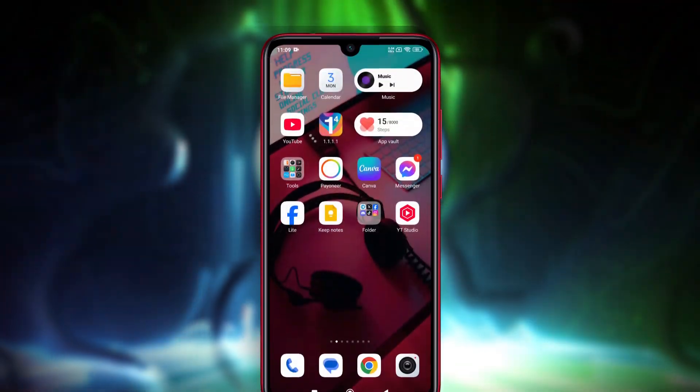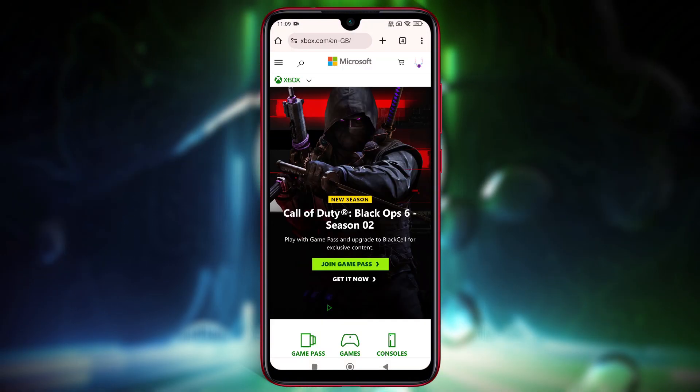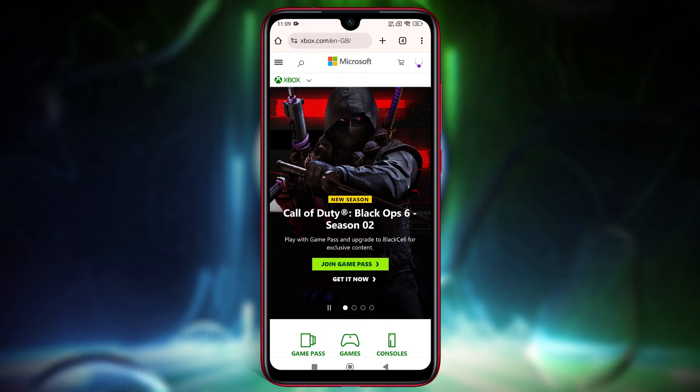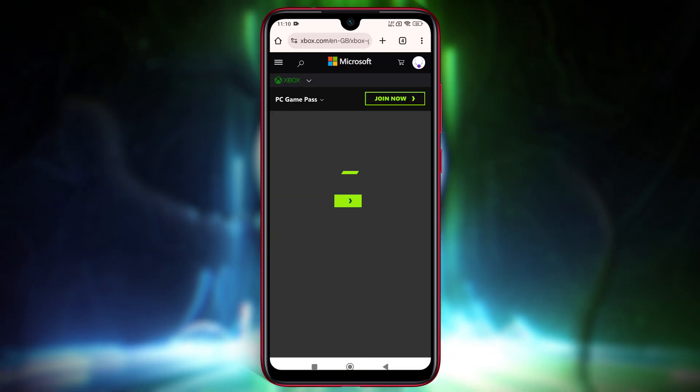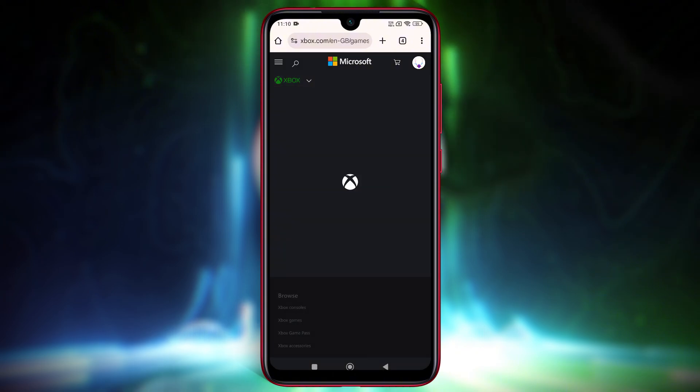To get Xbox Game Pass Ultimate for cheap, visit the official Xbox Game Pass website at www.xbox.com. Click on Game Pass and select PC Game Pass. Look for the $1 promotional offer, often labeled as 'Join for $1.'